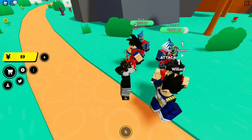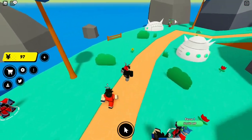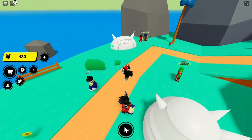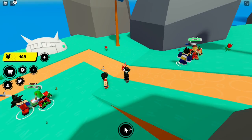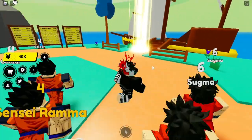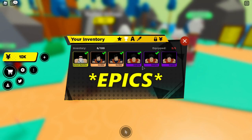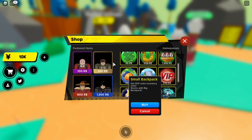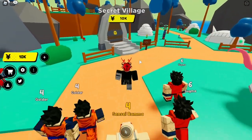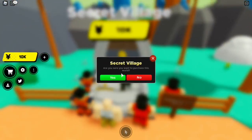We're just one-shotting them now — so easy, easy kill! We're going to grind this until we get to a higher level. Alright, so I grinded for about 20 minutes and got two legendaries, one shiny, and three mythics. I also bought the upgrade to equip five anime units instead of the default. We now have 10,000 yen so we can go to the next village — let's buy the portal access.